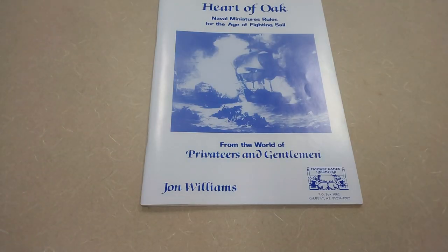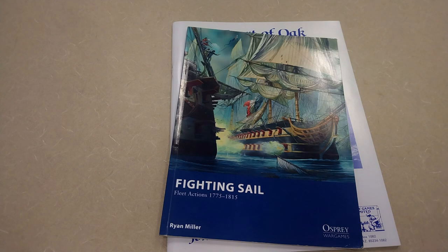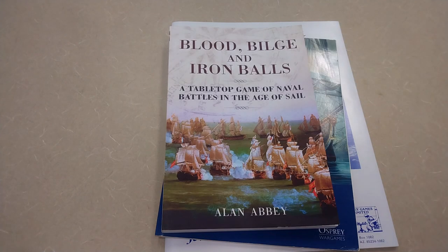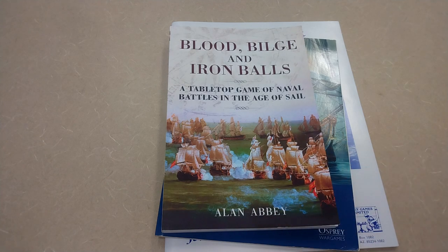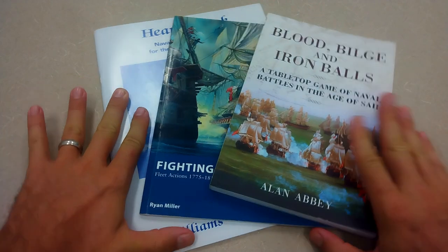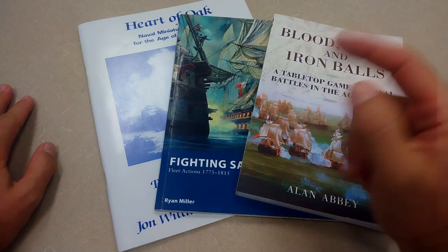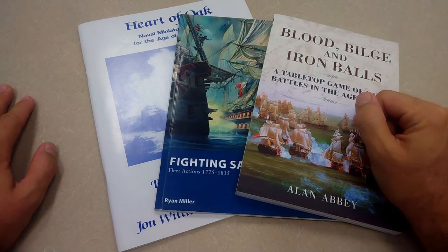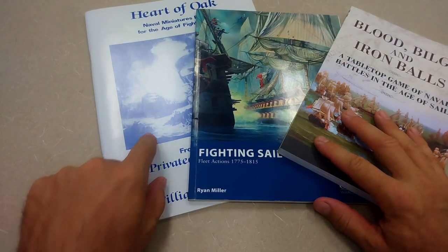Heart of Oak, Naval Miniatures Rules for the Age of Fighting Sail, Fighting Sail Fleet Action 1775 to 1815, and Blood Bilge and Iron Balls — like a tabletop game of naval battles in the age of sail. We are not going to review one set of rules today; we're going to review three sets of rules, and the more clever among you will already have noticed these three sets of rules share a common theme — that theme is water.